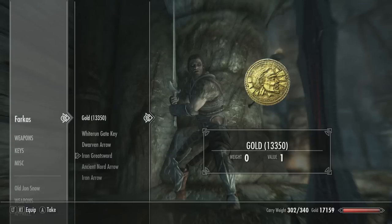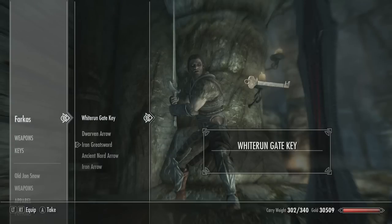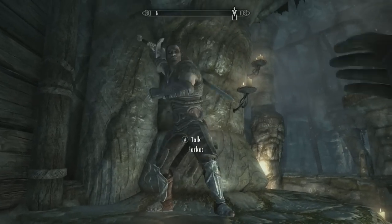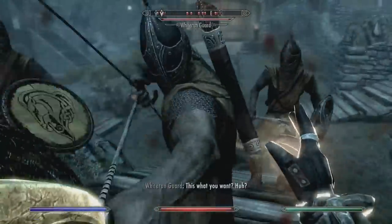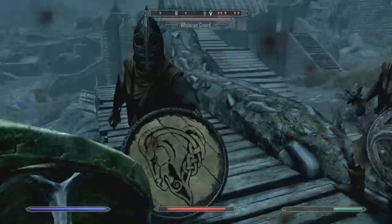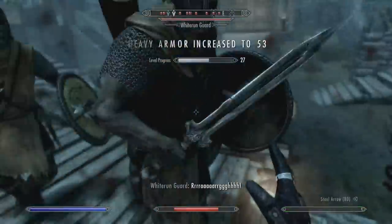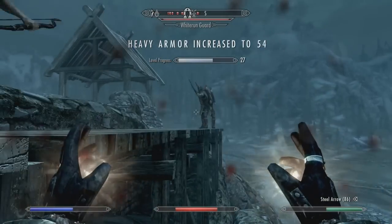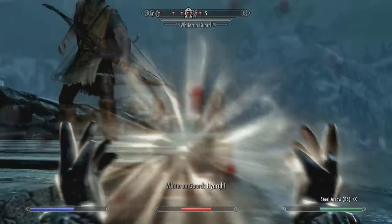He can only train you up to level 90, and then you've got to do the rest on your own. I have two different ways to do that: you can either look for heavy armor skill books, or you can do what I do here — just have a bunch of people or a powerful enemy attack you. Sit there and let them hit you and keep healing. If you're using a restoration spell to heal, it'll also bring that restoration skill up pretty easily too.